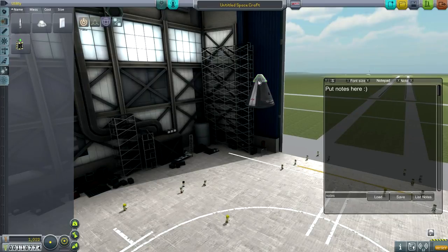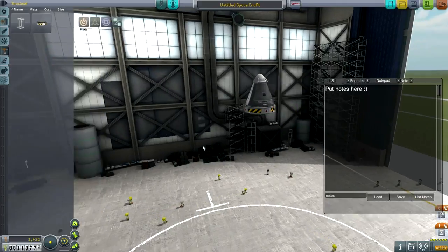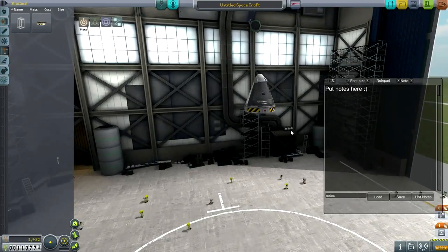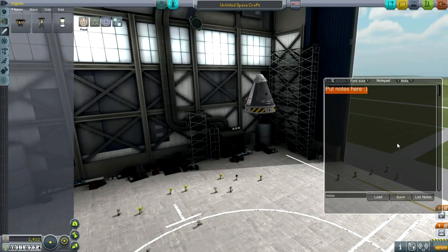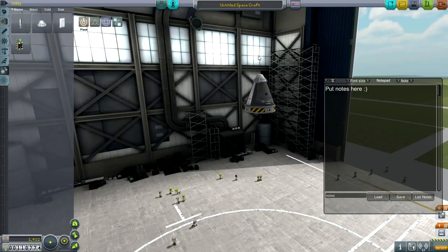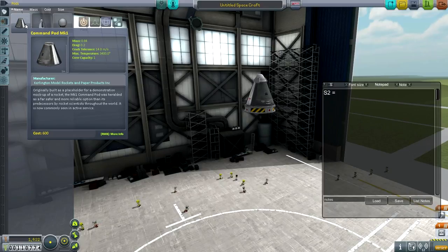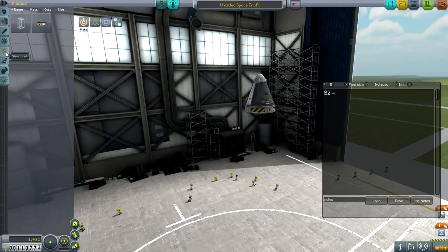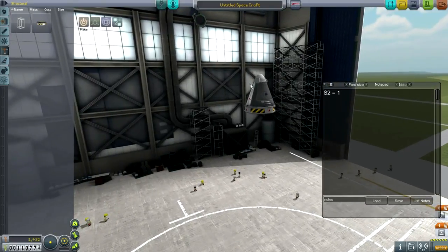First things first, we're going to have a capsule with a parachute and assume we're not going to bring anything else. We'll have a decoupler here. Our current mass — this is stage 2. Stage 2 equals the parachute at 0.1, the capsule at 0.84, and the decoupler at 0.05. That's pretty close to just 1 — it's actually 0.99, but let's call it 1 ton. Now the question is how much fuel should we have if we're using this engine? We'll have a temporary fuel tank — X amount of tons of fuel.